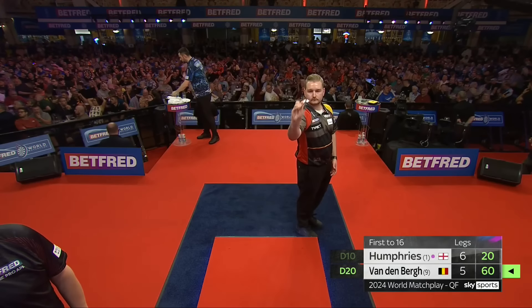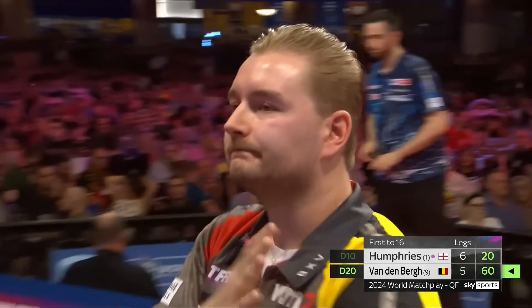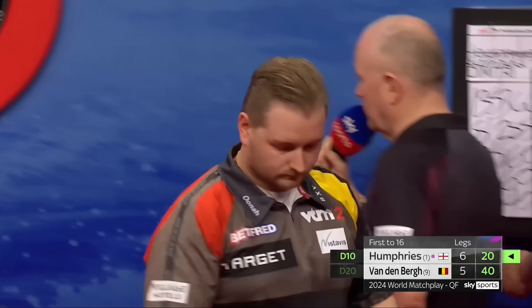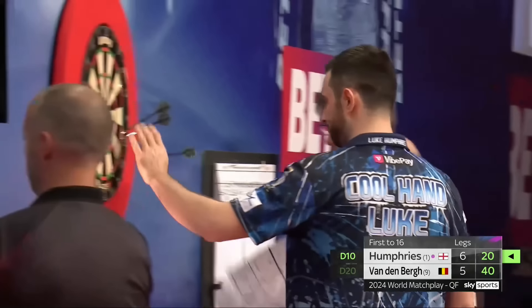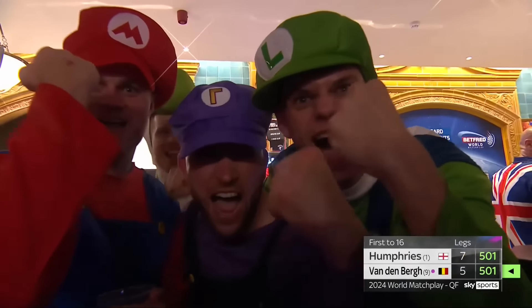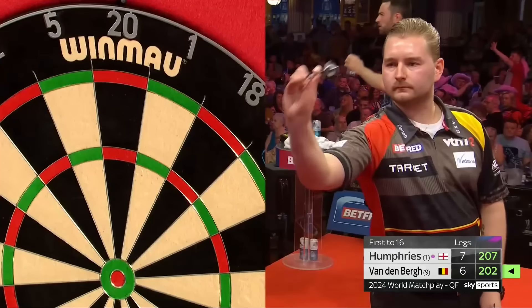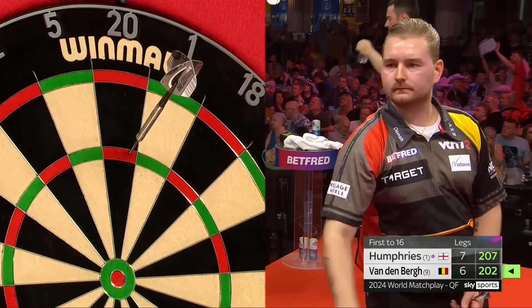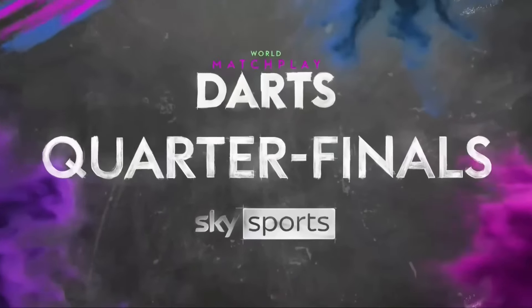Do you remember when he moved and hit the 32? He's not going to move — and it's tops. A little bit of daylight — it's exactly what he's got. Luke Humphries consolidates that break of throw. It was an incredible performance. This game was meant to be Luke Humphries just showing all his wares and being better than Dimitri Vandenberg.